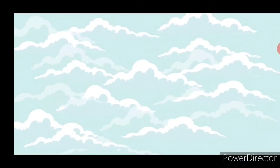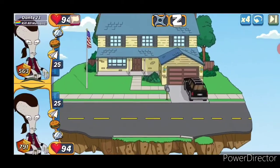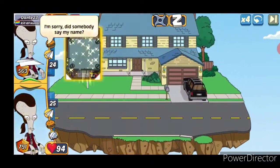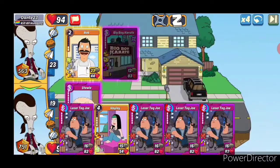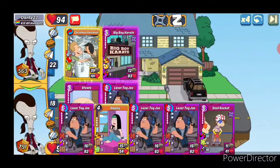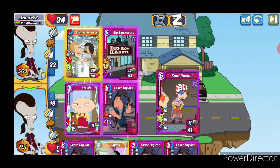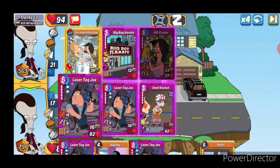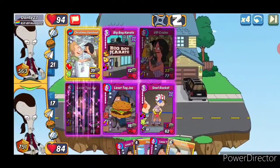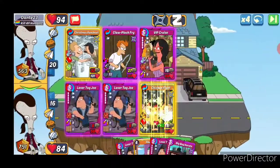Let's check our score again — 2215. Dante 23. Play Stewie, just hope we get the item. We have our Laser Tag Joes to buy us some time. That's a pretty terrible draw for us, so I'm going to play out and then maybe put another Laser Tag Joe down here. VIP Cruise isn't great either. Now we need to start getting some damage on that claw block, because that bomb is going to eat us up real quick if we don't take care of it.